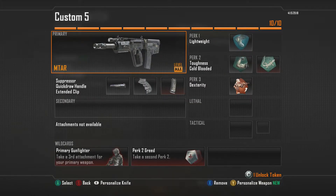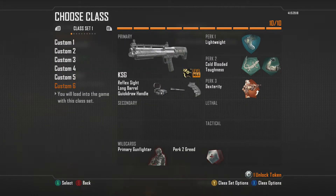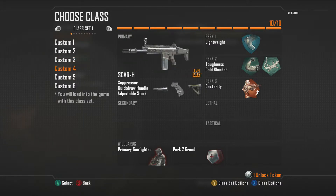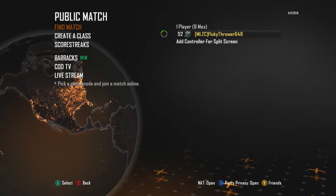So this is my number one class for Call of Duty Black Ops 2. But here are some other classes I use: KSG, MSMC, Ballista, and DSR. Also the ScarH — it's pretty good and has a little bit of recoil. I'm going to move to Ghost, see you guys there.